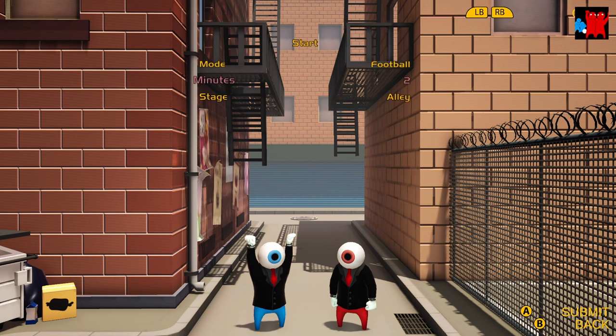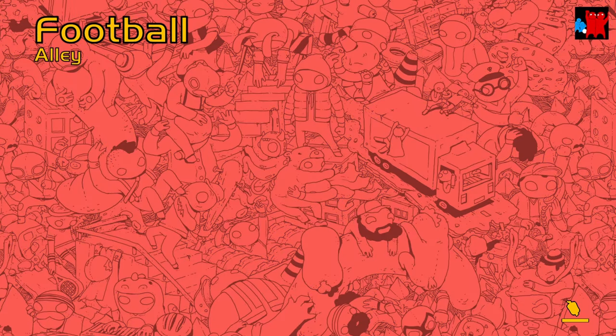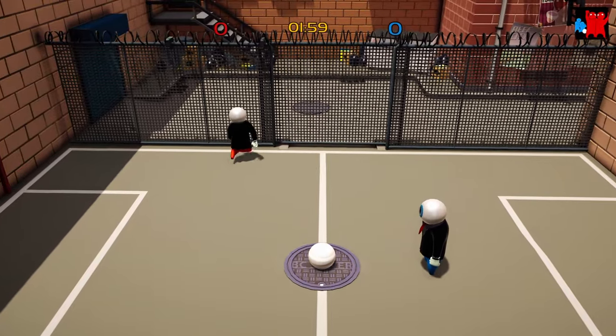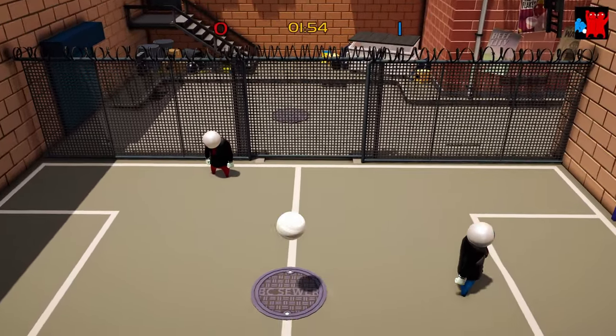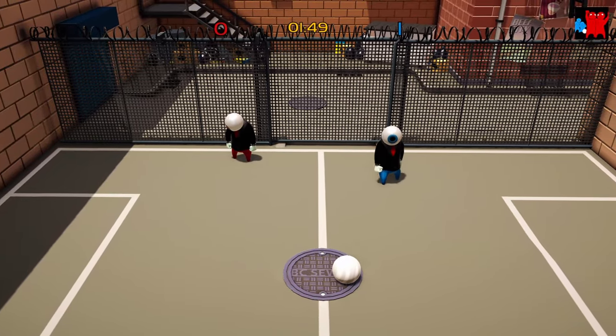You have to be on the Football mode and I recommend setting the minutes to two. The goal is to score on the opposition without them scoring, which is really easy if you control both controllers. Just move them up and then score a goal using the kick button. Then you just wait until the countdown ends.